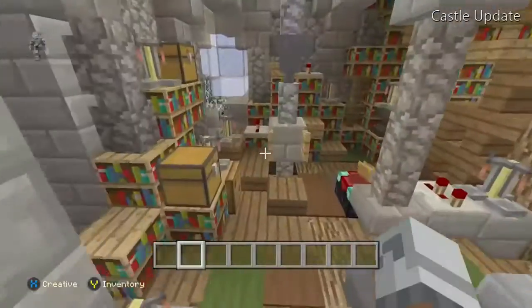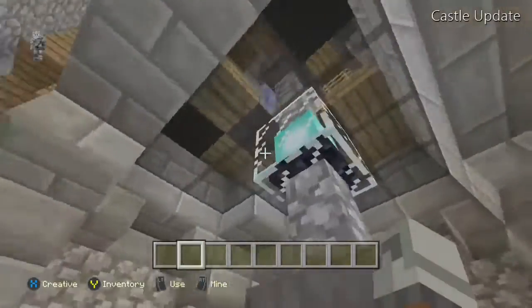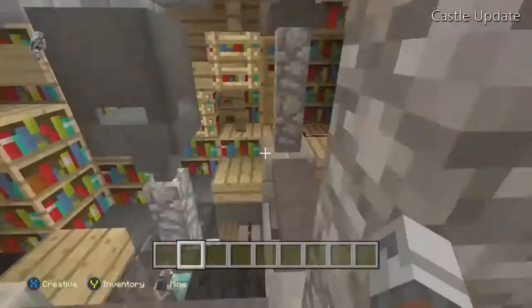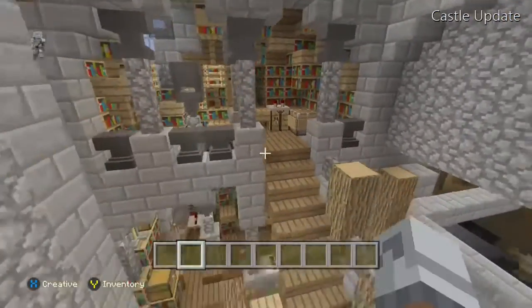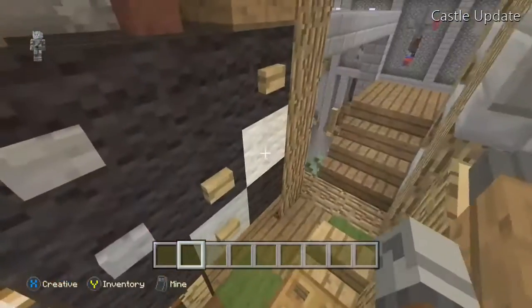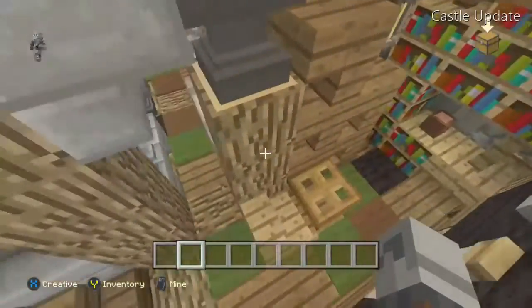This area is actually the observatory. A friend of mine, Terranova, did the main design and I just touched it up a little bit. This area right here is actually supposed to be a scope — I don't know if you can tell it's like a telescope or whatever. This observatory is meant to chart stars and constellations. I made a little chalkboard here with the sun, stars, and little galaxies using buttons — I thought that was kind of creative.